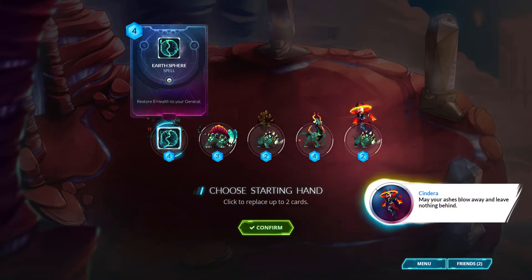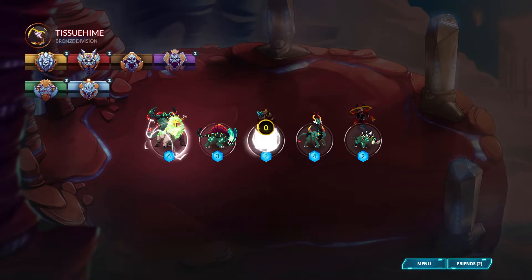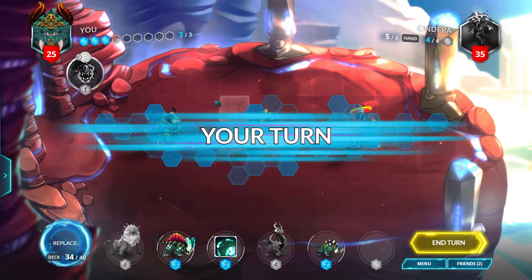Alright, let's replace this earth sphere — though we might need it later — and one of the two warp ups. Alright, a Natural Selection, I like that. Then a Grove Lion, which is good because we kind of need that force field.